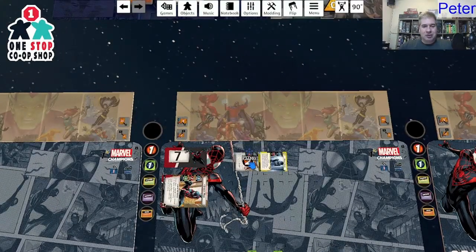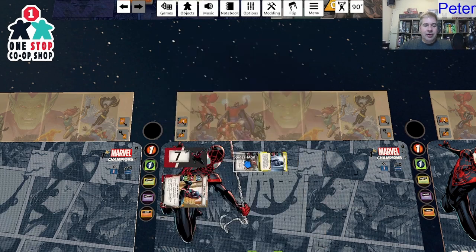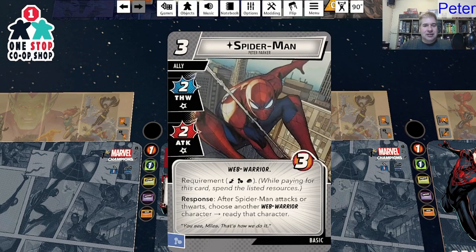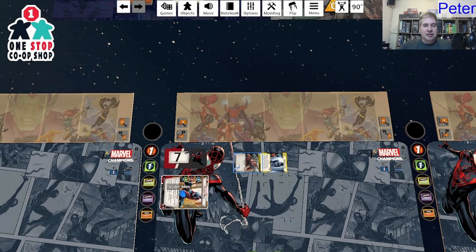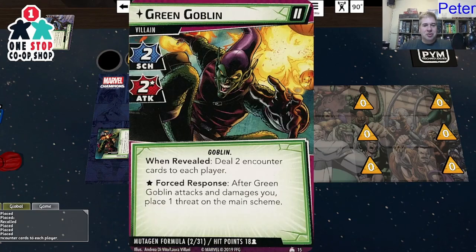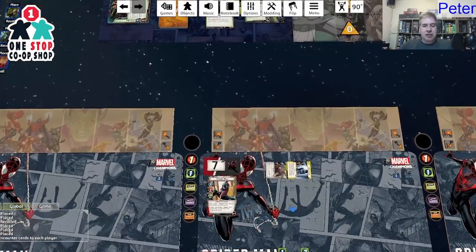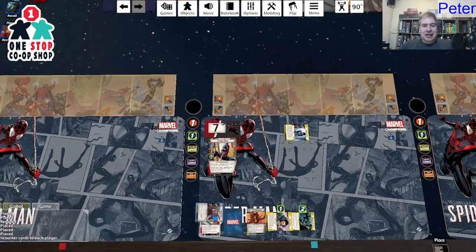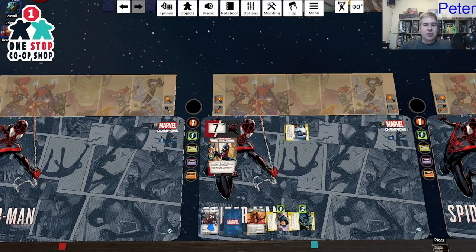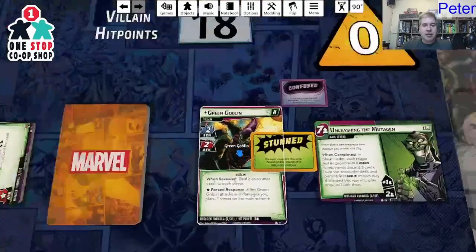Spider-Man Peter Parker attacks. After he attacks or thwarts, choose a Web Warrior and ready that character. Even though consequential damage will defeat him, I think you still get that special ability. If I find out I'm cheating, let me know in the show notes. I'm going to use that ability and ready myself. It makes you not want to necessarily chump with this Spider-Man because it gives you extra damage potential.